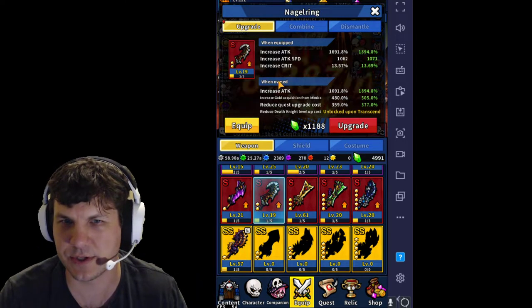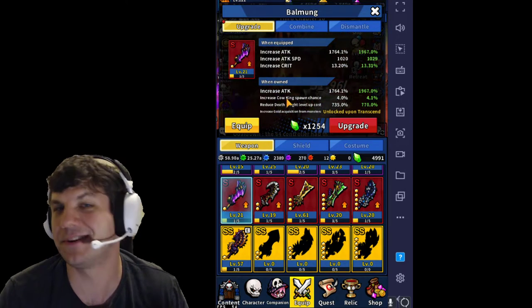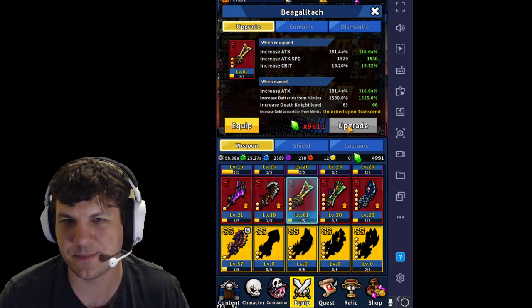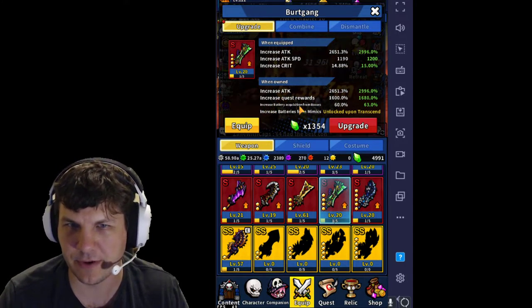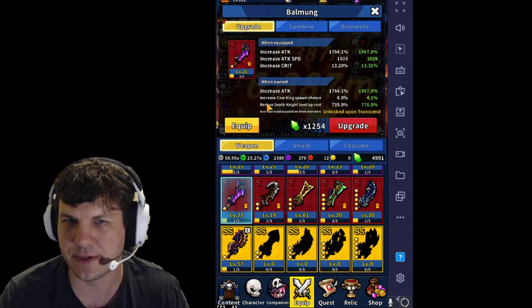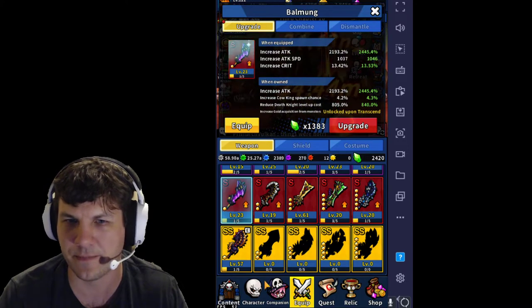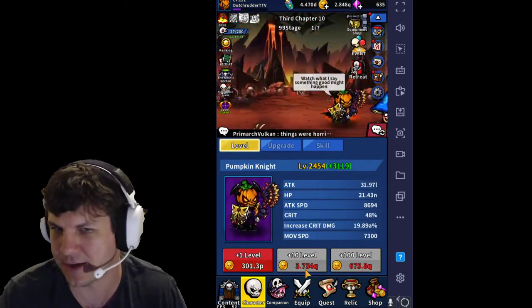It's good to look at each one of these swords because even if you don't have it equipped, the passives still matter. Like this one's extra gold, this one is a better chance of getting the cow king to spawn. The batteries are what I use to upgrade relics, which is really important. You can upgrade these by using your green crystals without actually having to equip the weapons. There's ones like reducing my death knight level cost, so as I level him up, this reduces that by another factor — making him slightly cheaper to level up.